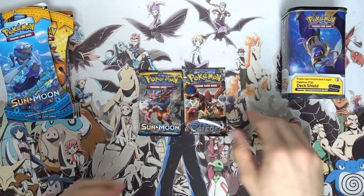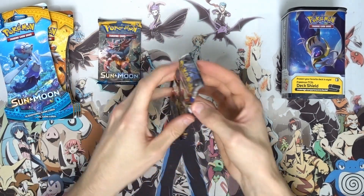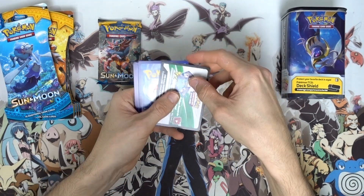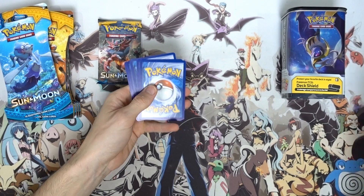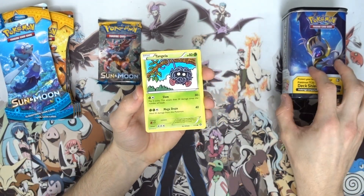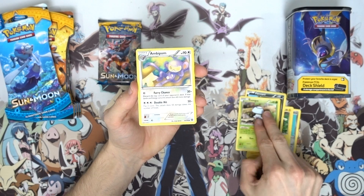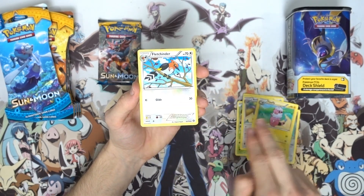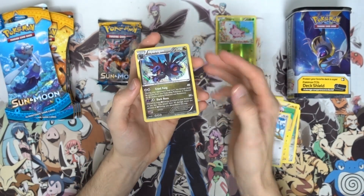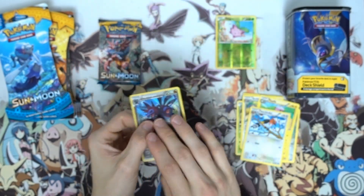Let's get cracking into these two packs. I can't believe we got a Steam Siege - why is that pack so full of air? Let's crack the Steam Siege first. Hold the phone - we have a white code card in this Steam Siege pack! Was this fate? Anyway, we've got: a Tangela, Klink, Joltik, Pawniard, Foongus, Ambipom, Flaaffy, Fletchinder, reverse holo Hoppip, and a Hydreigon holo. Nothing too fancy but we did manage to get a holo to kick things off - 150 HP, Cruel Fang and Dark Burn.